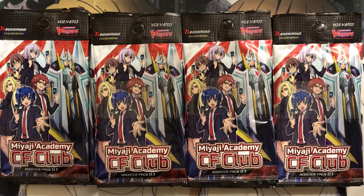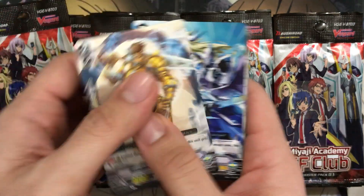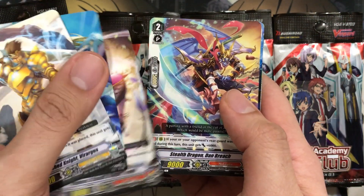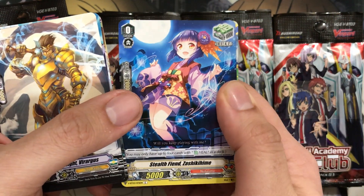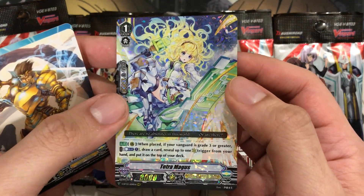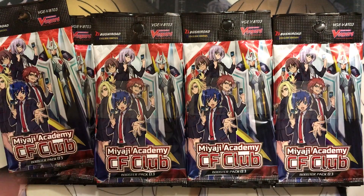Very nice start. I hate when we get the big foils out of the way quickly in these openings, but I've been excited for this set. I think my main thing I'll try and build from it is Magus with Oracle Think Tank. We have Tempest Stealth Road Fuki redone for Nubatama, Stealth Dragon Dan Breach, and my favorite heal trigger — Stealth Fiend Zashiki Hime. We have Knight of Vitality Berenius for our rare, and our first triple rare — Tetra Magus for Oracle Think Tank. She used to be a perfect guard, remade into a grade one. Love the foiling though — really works with the color scheme.